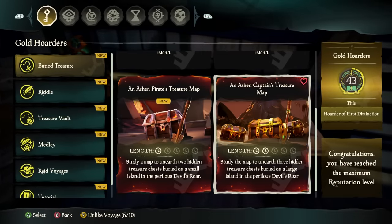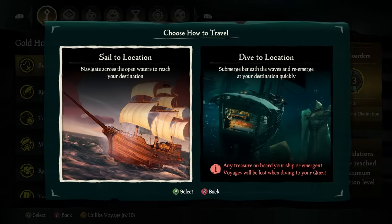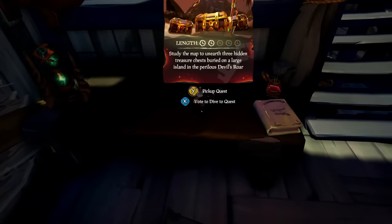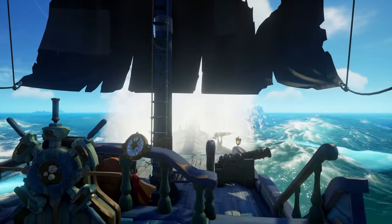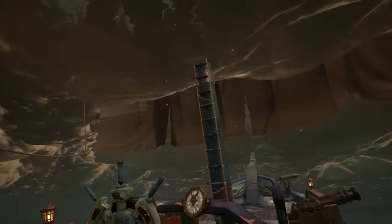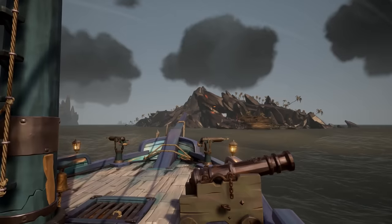A game-changing feature is the dive-to-location mechanic, allowing you to quickly reach the starting point of your voyage. For example, if you want to do Devil's Roar voyages, instead of sailing all the way over there — which could take up to 5–10 minutes — you can vote for the voyage, select dive-to-location, sail to open water, dive, and emerge in the Devil's Roar at the beginning island. This feature significantly speeds up gameplay and enhances the overall experience.